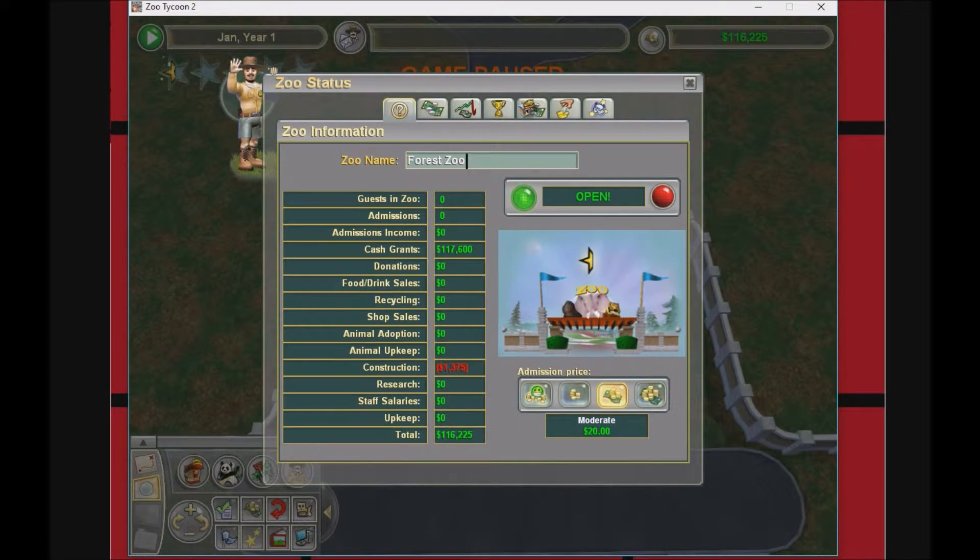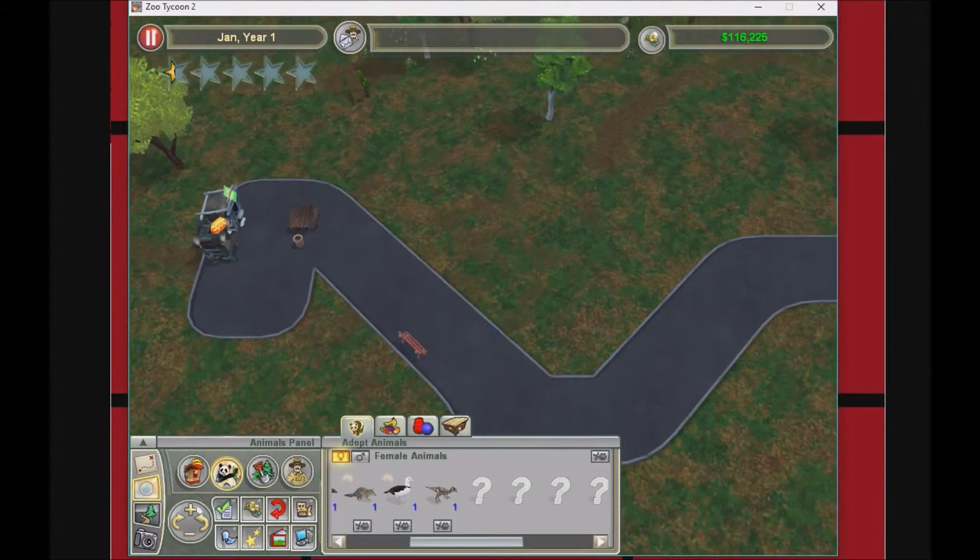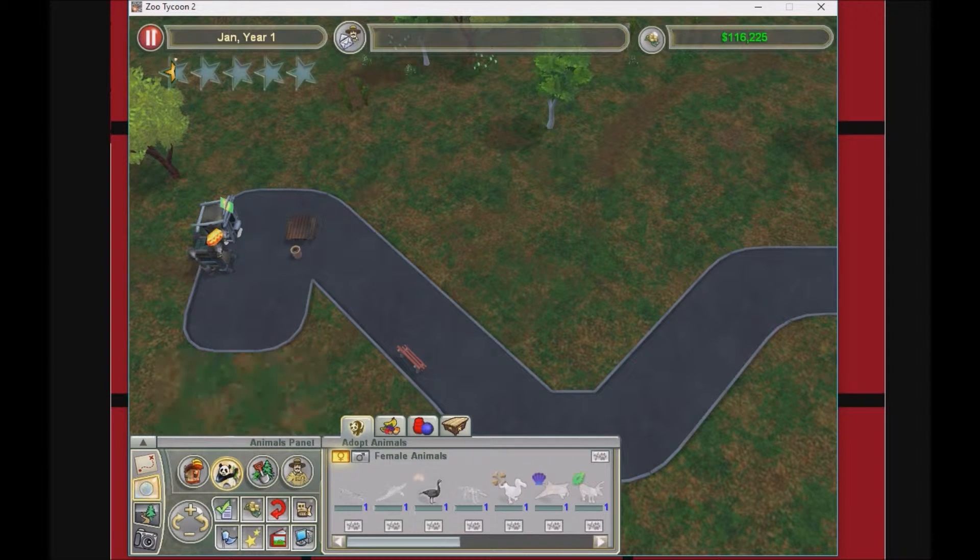We're gonna have a nice trash can — actually no, we're gonna have a bench right there. Now we might as well name the zoo. There we go — Mr. Packer Zoo! Okay, that's a zoo now.